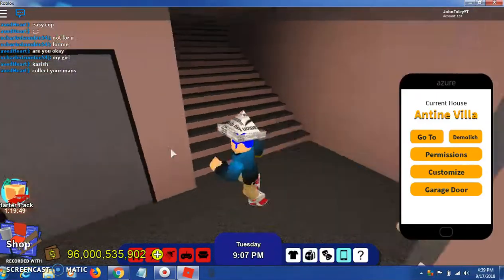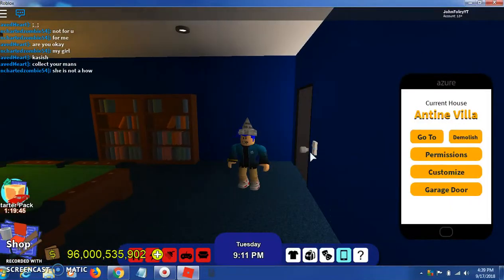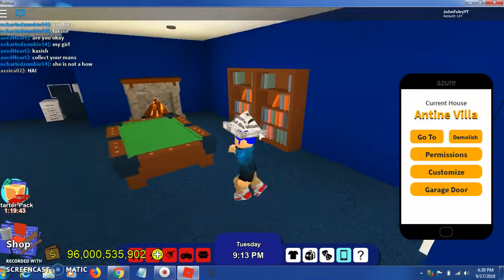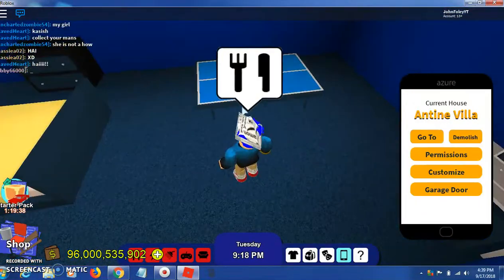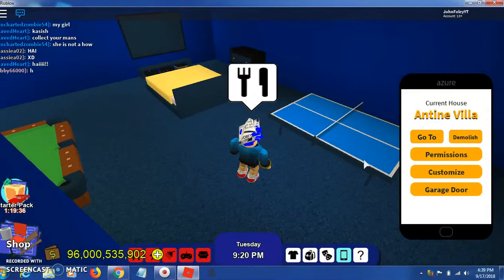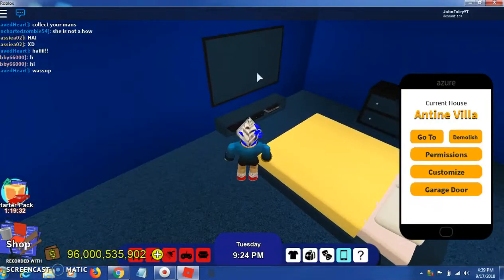Let me come in. So here's room one. You have some bookshelves over here, pool table, fireplace, another nice little computer, little ping pong table, a dresser, bed, and the TV.